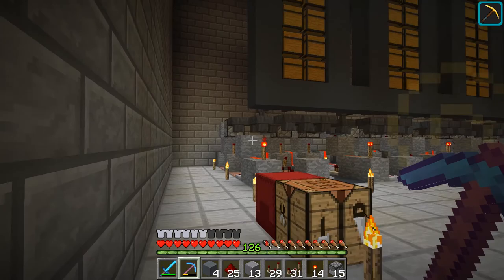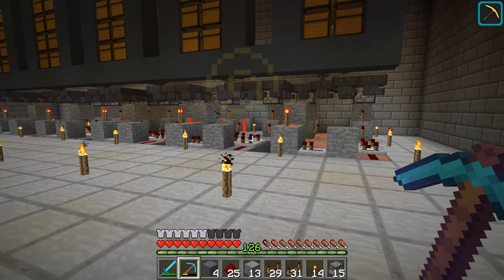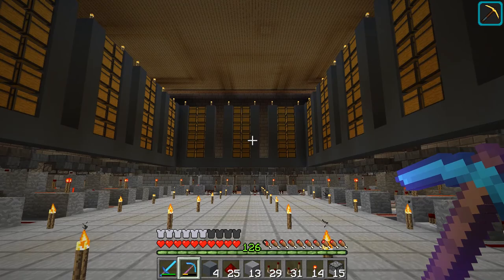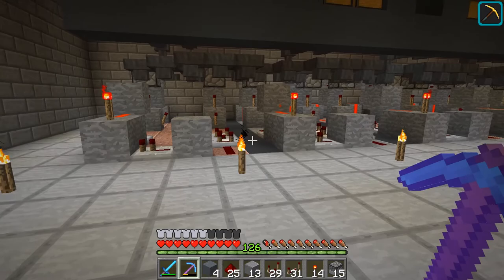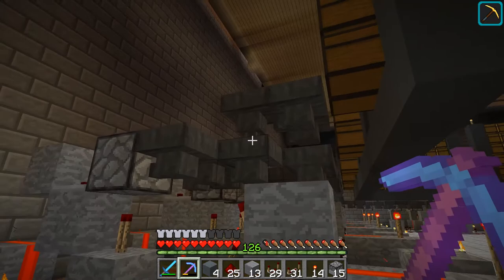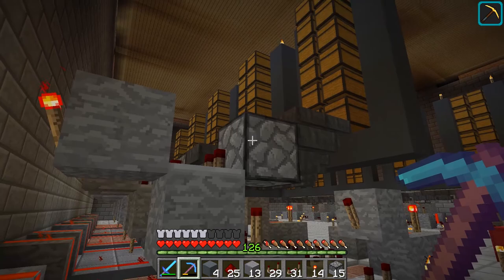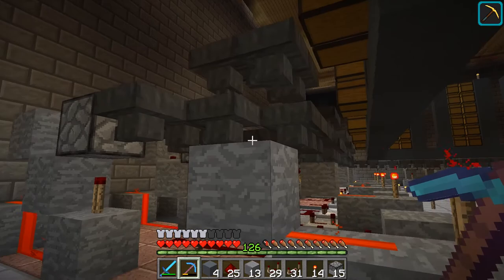I've been going through the build in small portions, doing each step across all modules before moving to the next. Each double row or column of chests is a module. We have five here, five there, and three more — thirteen modules total. Everything is now linked up hopper-wise. We don't yet have the dropper elevators hooked up, the hoppers going into the chests, or the redstone running everything — but the modules are connected.